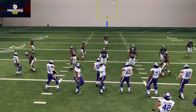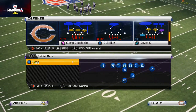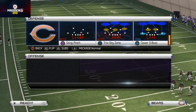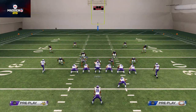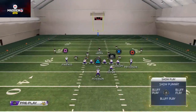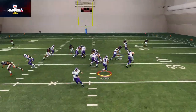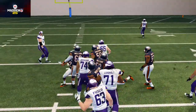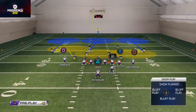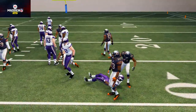Our number two tip on how to stop the run in Madden 25 is set the edge. In Madden 25 it is very difficult for the opponent to consistently run inside. We're going to look at the trio sky zone run defense and set the edge with the safety — Kev Hayden — shooting him out to the outside as soon as the ball is snapped. Getting wide, I force the run back inside to all of my defenders. You have to set the edge, get outside, set the run back inside, and it does a really nice job of containing the run.